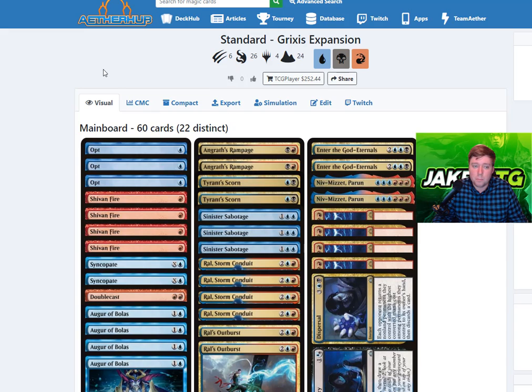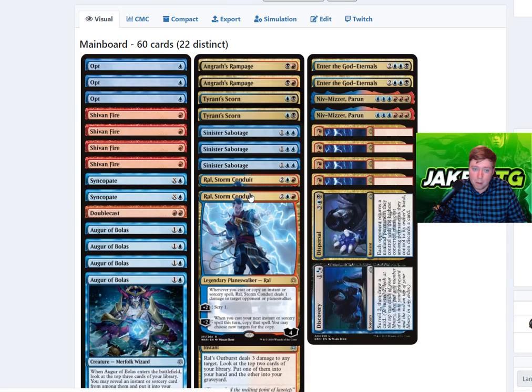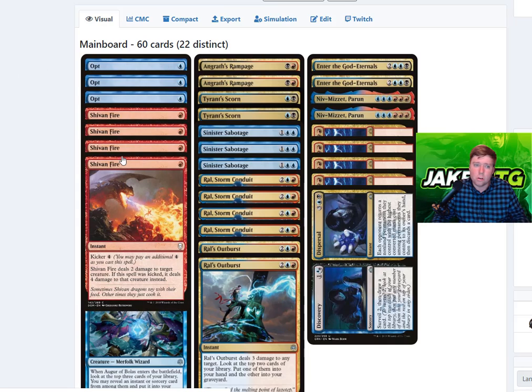This is basically a Grixis control deck but with a little combo in it. The combo in the deck uses Ral, Storm Conduit — whenever we cast or copy an instant or sorcery spell, Ral deals one damage to target opponent or planeswalker. We're going to be dealing that damage to our opponent. To make this into a combo, we cast a cheap spell like Opt or Shivan Fire.